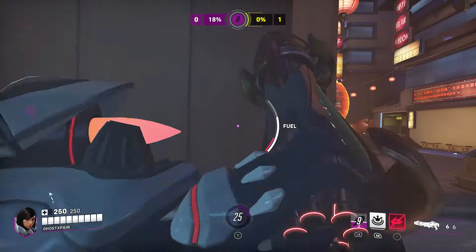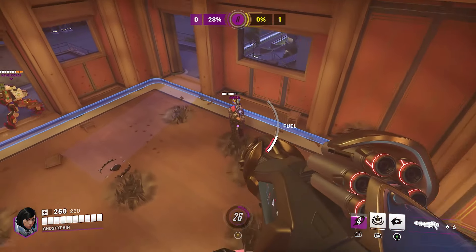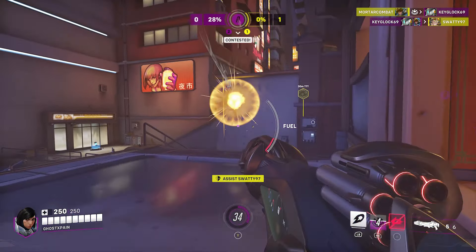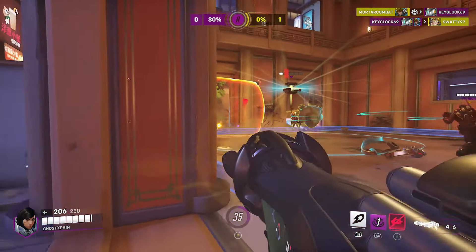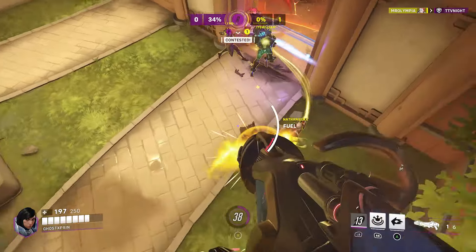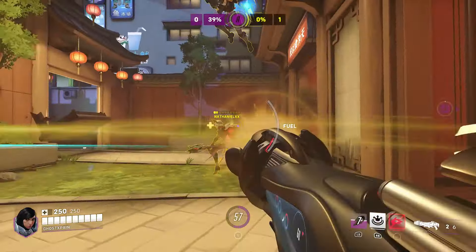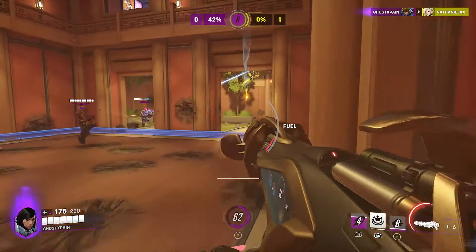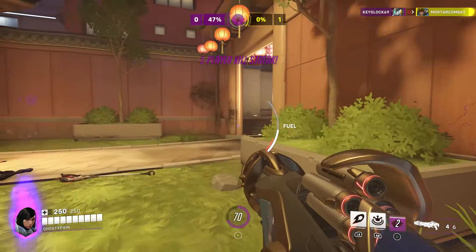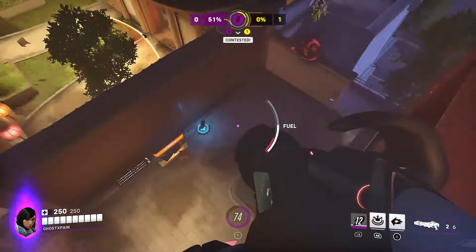Try to get some shots in, then get my fuel back. There we go. What the hell were you thinking there, Bastion? Let's see if I can go above like this. There we go — got their Mercy. Now I'm going to retreat like this with the evasion ability, the jump. Alright, jetpack — get my fuel. Get this. Where'd she go?